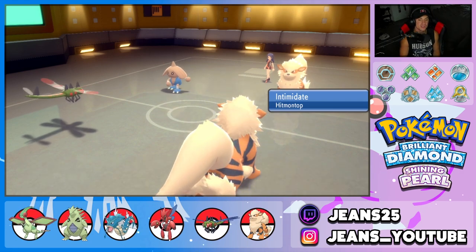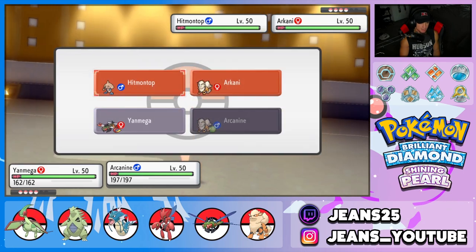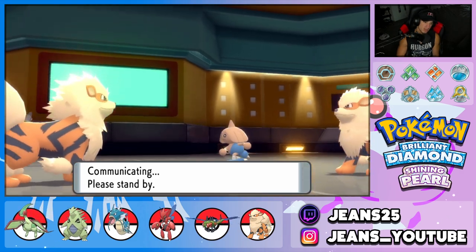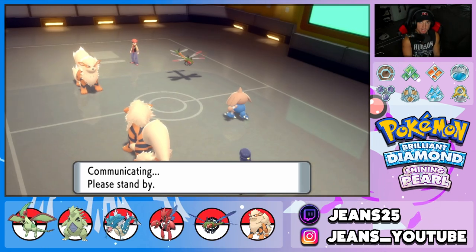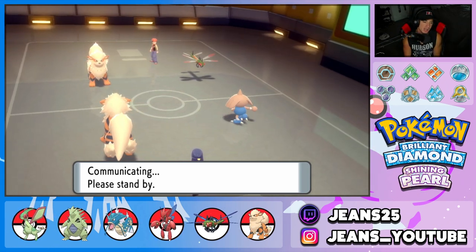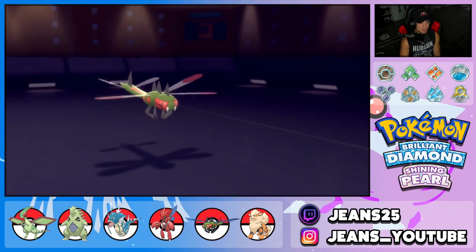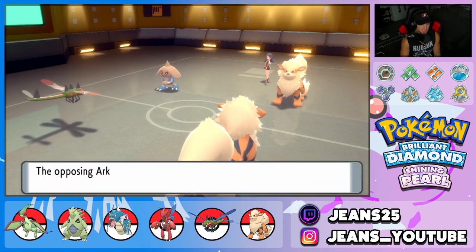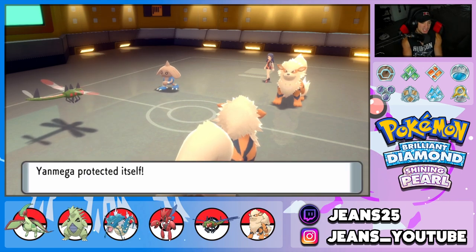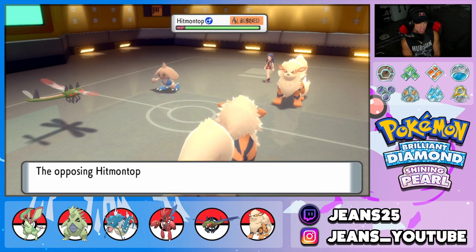He leads Hitmontop and Arcanine — two Intimidates right away, which is great since both my leads are special attackers. I'll Protect Yanmega to get a free Speed Boost and keep the Focus Sash, and throw a Willowisp at Hitmontop. He Fakes Out Yanmega and Flamethrowers — but double Protect! We love it. We get the Speed Boost and land Willowisp on Hitmontop. Now I want to take out Hitmontop and trigger Yanmega's Focus Sash if needed.